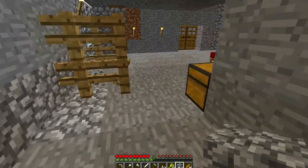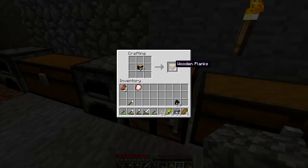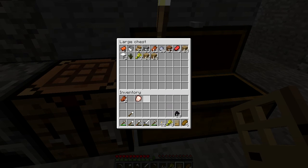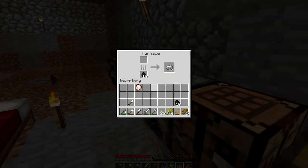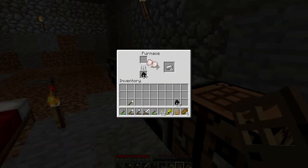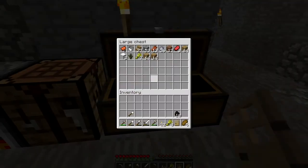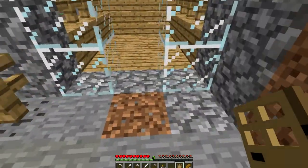We now have 37 wooden blocks. That's quite a lot. Should we turn it all into planks? I think we will. And we will make a door for behind me. And we will put stuff in this chest. And we will start cooking this chicken. Take the iron out. Wow, we nearly have two full stacks of iron. Holy poo.